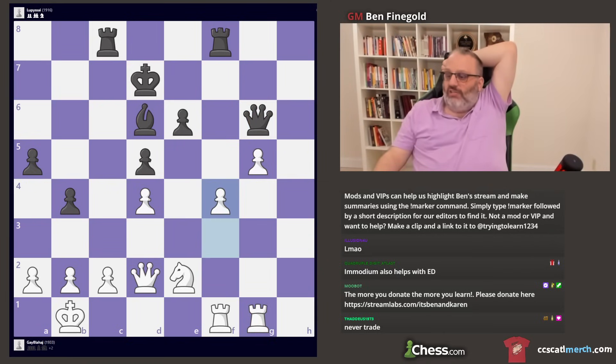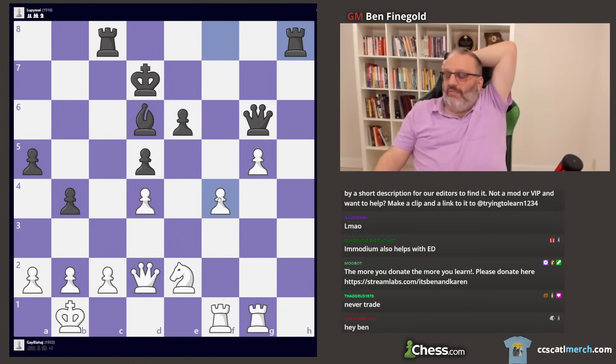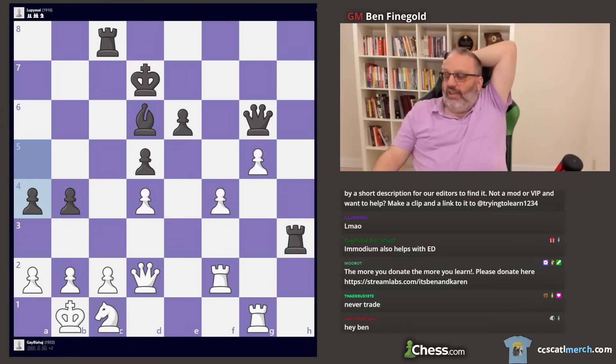White's still up two pawns. For some reason, f5 is the best move, and then knight f4. That does open up the black king a lot, so that makes sense. White's up two pawns, so you should just win anyway.